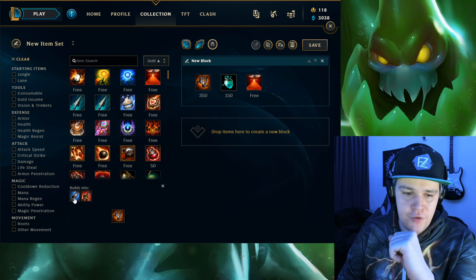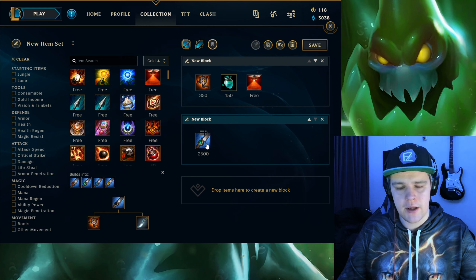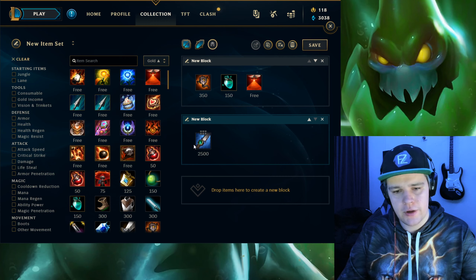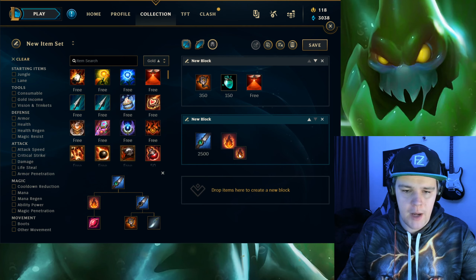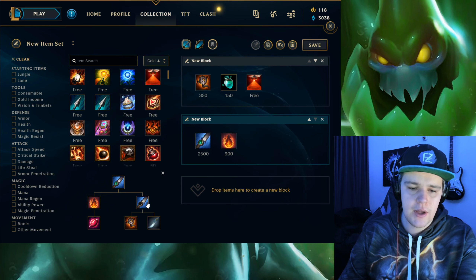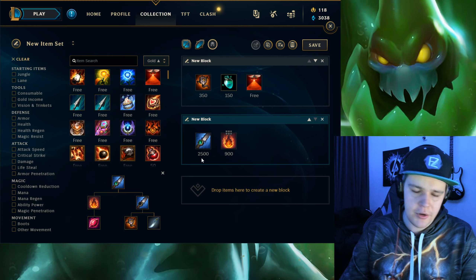Your initial item to rush is Cinderhulk with Bluesmite. Cinderhulk helps you clear your jungle and Bluesmite helps you catch people - when you're ulting you can Bluesmite them, get a little move speed and extra distance. Build Bluesmite first since it helps you gank. However if you have 900 gold on your initial back, pick up the Hunter's component for more clear speed. If you're back with less like 650 gold, just get the Bluesmite aspect. Only buy Cinderhulk outright if you have enough gold to buy it straight away.